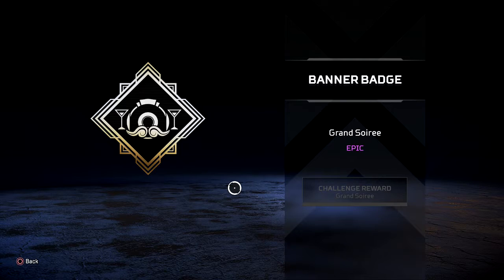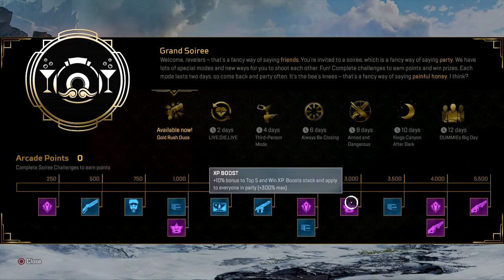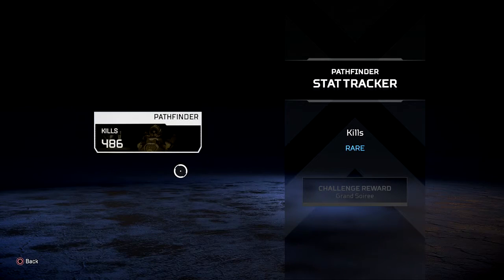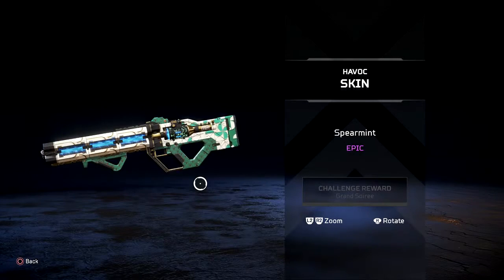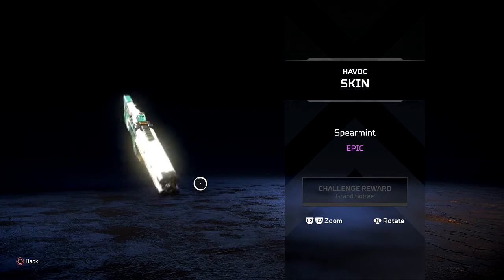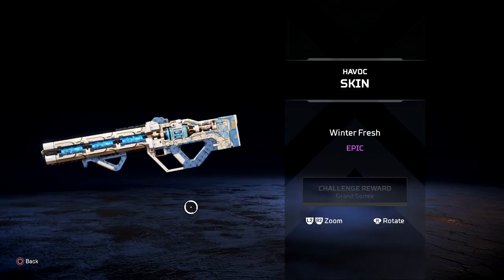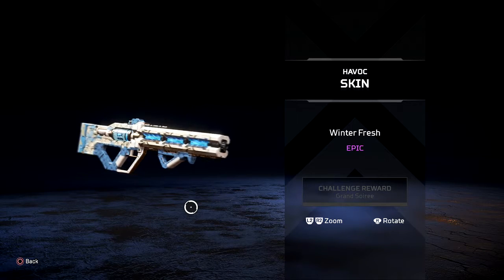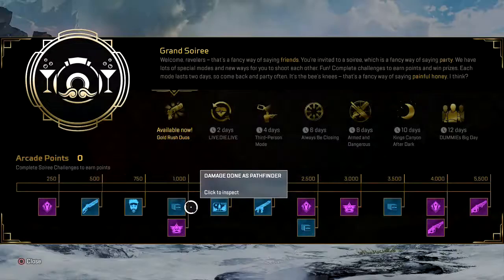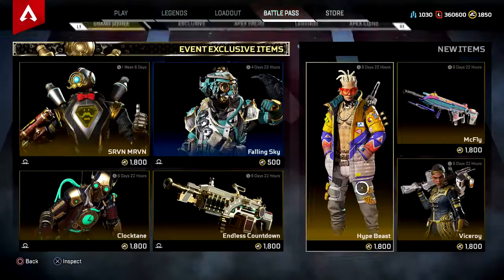That's your epic banner badge — you get another kills tracker for Pathfinder. I only have 486 kills, I do not use him much. Then we get the epic Havoc skin here. I think it's a good idea that they're doing the Havoc now, because during season four most people are not going to want the Havoc as their main skin, so it's a good thing.